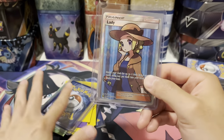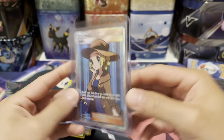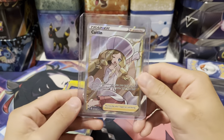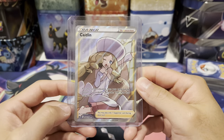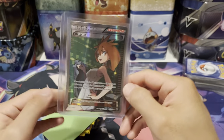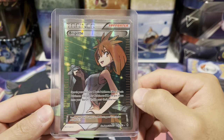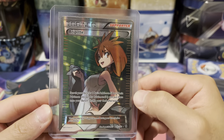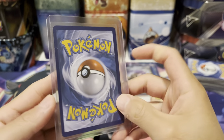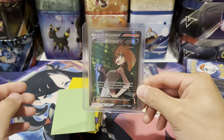Then we have Lady from Shining Fates, also from the card shop — around $16 to $20 for that one. Then we have Caitlin. Then Brighette, which was originally going to cost around $30, but because it was in lightly played condition, they dropped it down to about $20. Not too bad. I can't find this card anywhere either, so Brighette was a solid pickup.